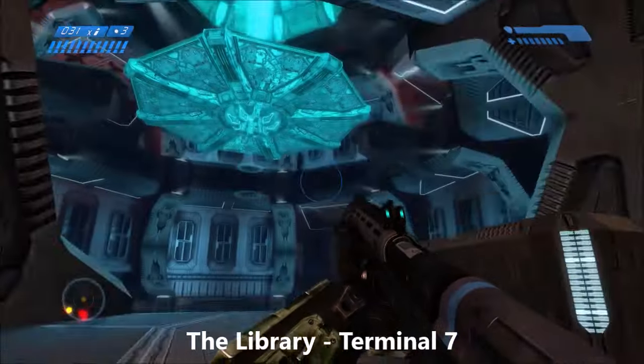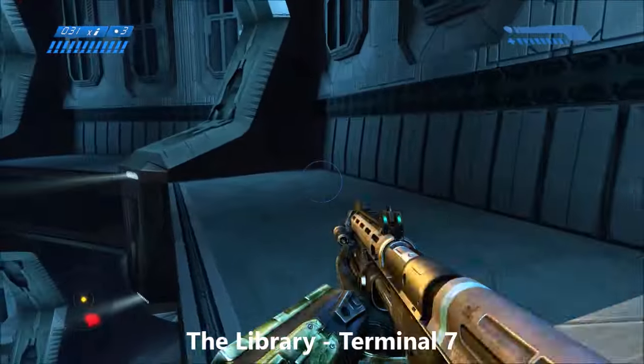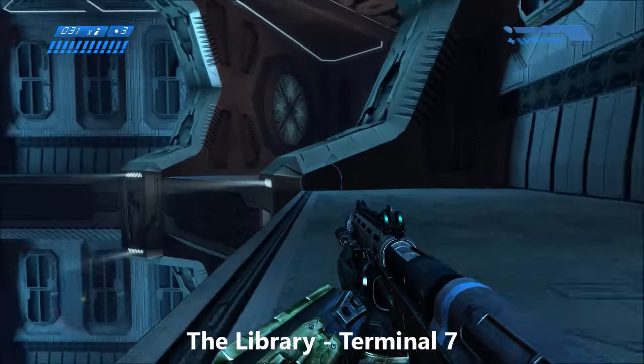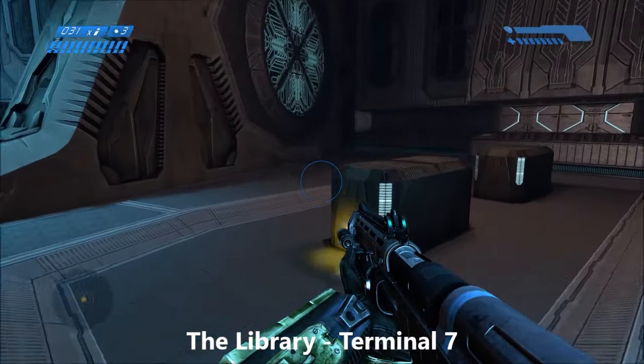When you come to the part in the Library with that large glowing blue octagon thing above you, just go ahead and jump over. You're going to have to crouch jump over these ledges all the way around to the right, and when you get to the back, you'll find the terminal.